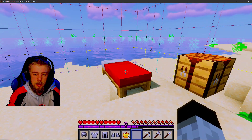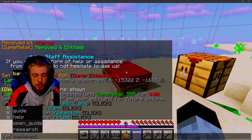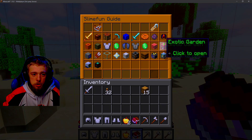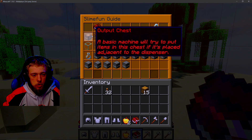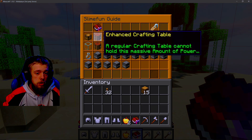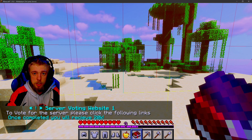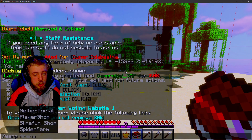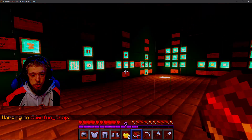To get the SlimeFun book, what you're going to want to do is type in /sf guide. What that's going to do is give you a book that has all the items in SlimeFun that you can make. I'd recommend going to Basic Machines, which will give you all the machinery that you're going to be using. The Enhanced Crafting Table is the first one you'd want to build — you just need a dispenser and a crafting table. To go to the SlimeFun store, type in /warp slimefunshop, and that will bring you to the SlimeFun area where you can buy the items to start building.